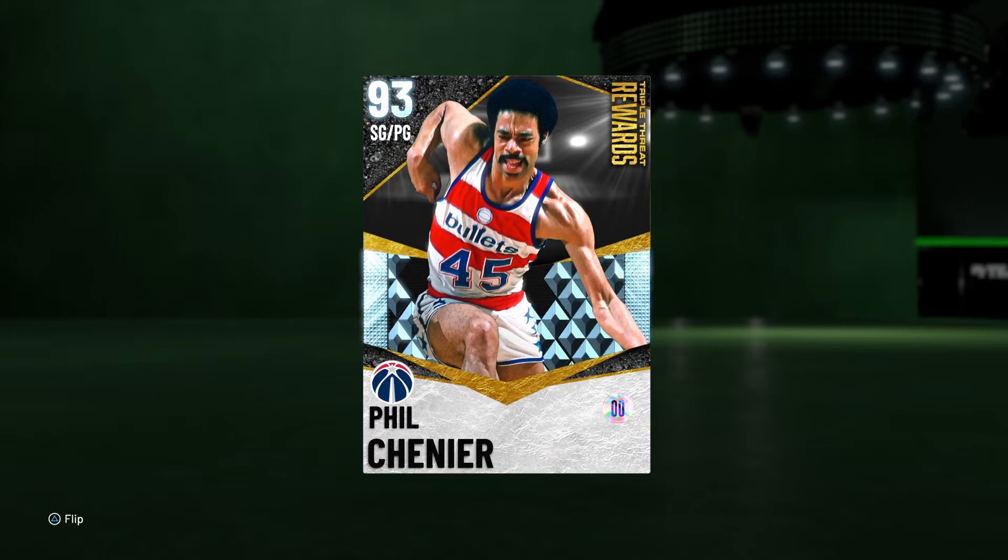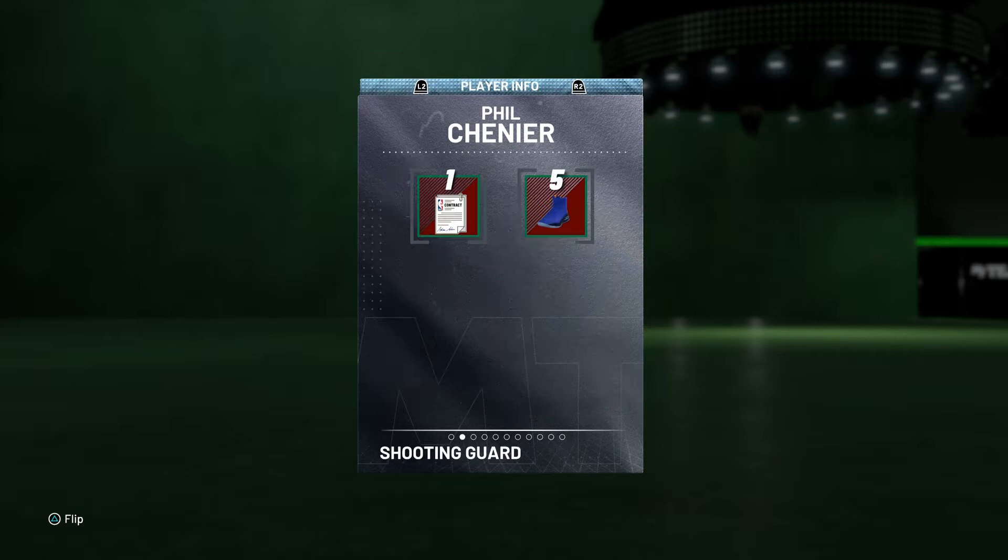Hey, what's going on everybody, it's your boy Twitchy T here. Welcome back to the channel. Today we're going to be checking out 93 overall diamond Phil Chenier — 95 offense, 85 defense, 6'3", 180 pounds.